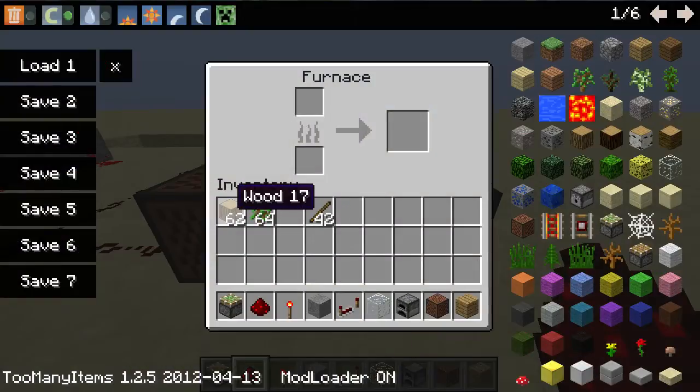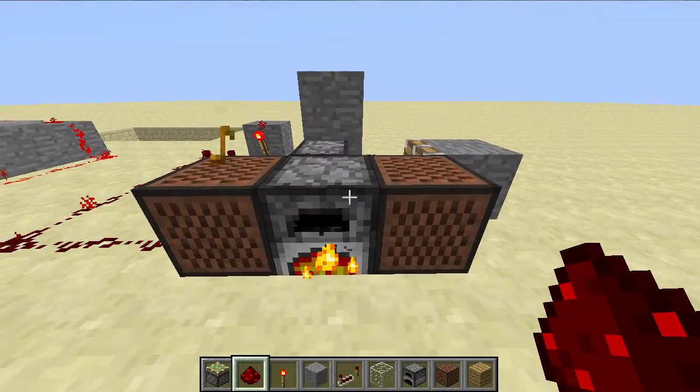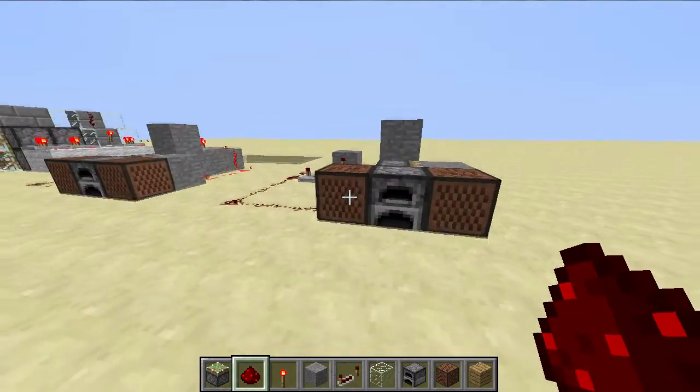That's finished. Now you just place your wood and your sticks, and you can tune these, and when it goes, you'll hear it. So then you can just tune your note blocks, and that's about it.